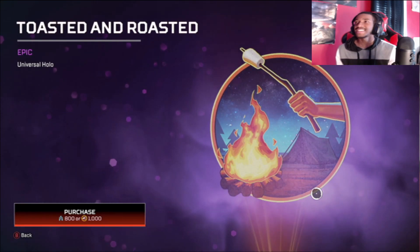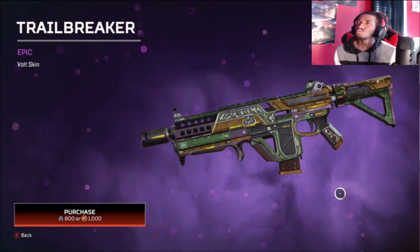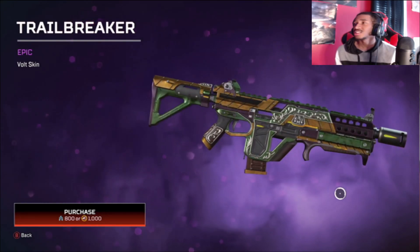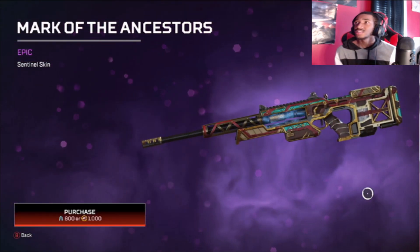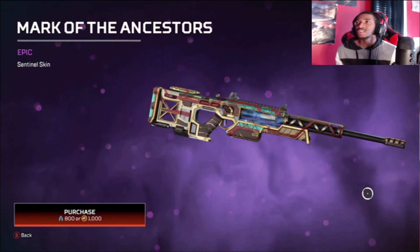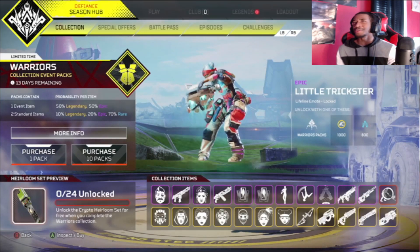Then moving on next, we have the Toasted and Roasted hollow spray — pretty basic, nothing too crazy, not a big fan of this one. Moving on, we have the Trailblazer Vault epic skin — nothing too out of the ordinary, nothing too crazy, not a bad skin though. Our last two epic items: the Mark of the Ancestor Sentinel skin — Sentinel skins are really good, you can do a lot with that pulsation in the middle with the energy. And last but not least, the Little Trickster Lifeline emote — she's playing with Doc.